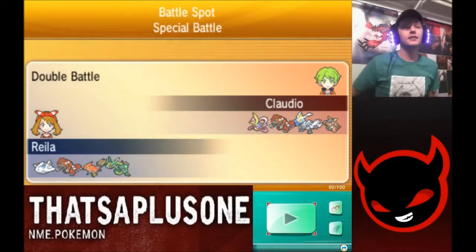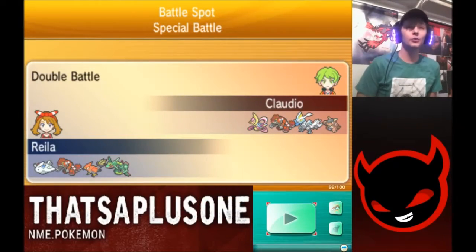What is up YouTube, Vatsa here bringing you guys another VGC 2016 battle. Today we are going up against Claudio who is using Kangaskhan, Kyurem White, Primal Groudon, and Cresselia.